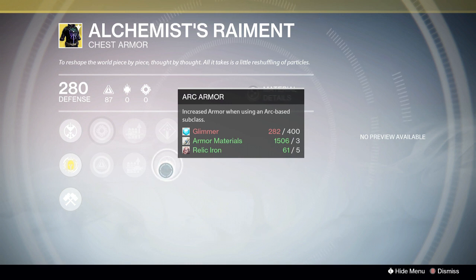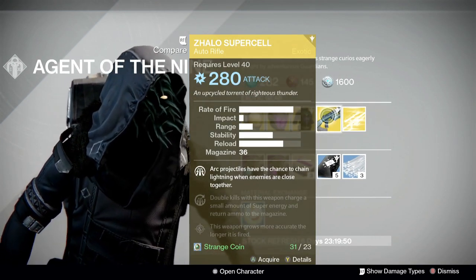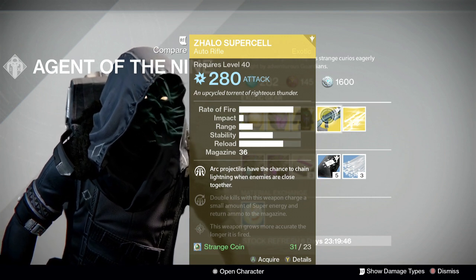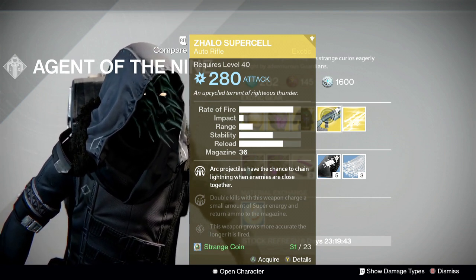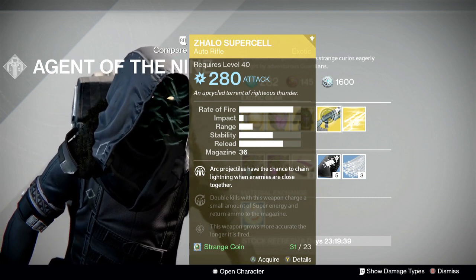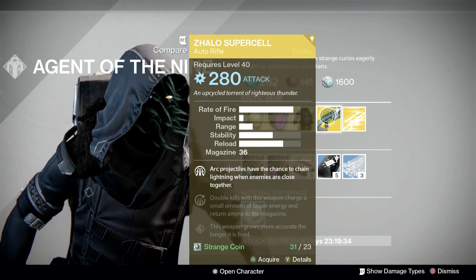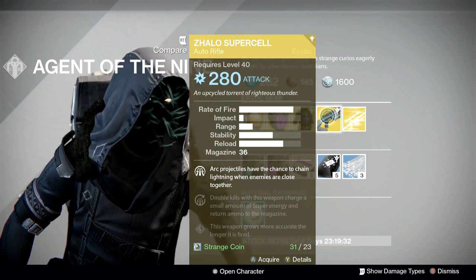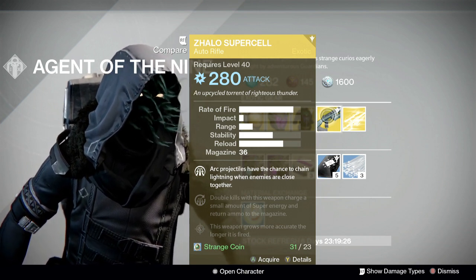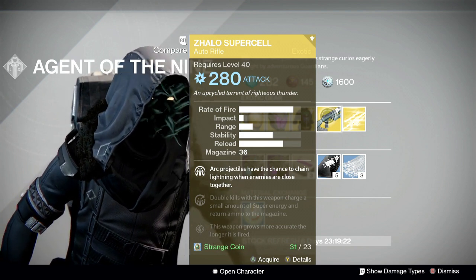Next we have the Zalo — the Supercell — a weapon I don't use and don't like. But I have a buddy who plays with me all the time and swears by it. He likes it for PvP, he likes it for PvE, and he'd rather use this weapon over the Touch of Malice even for Oryx.